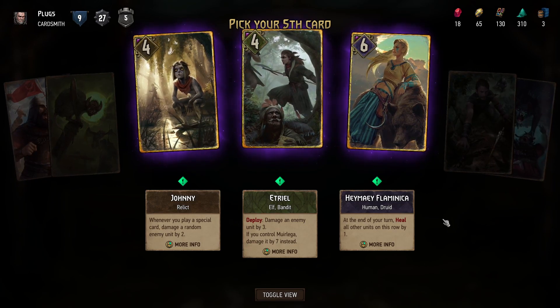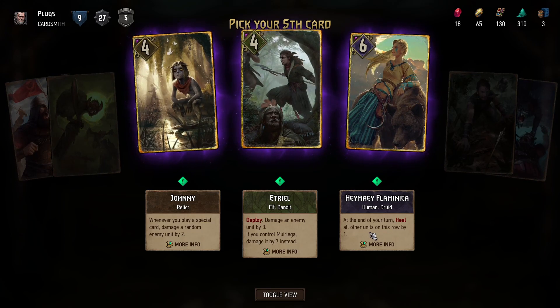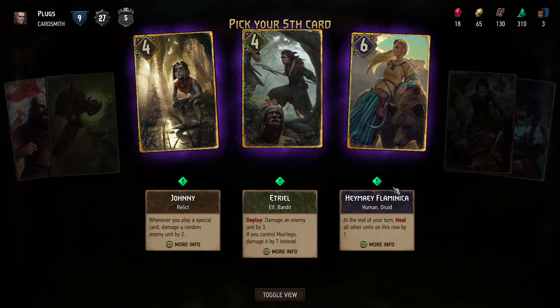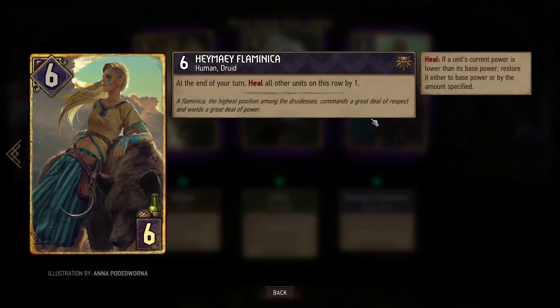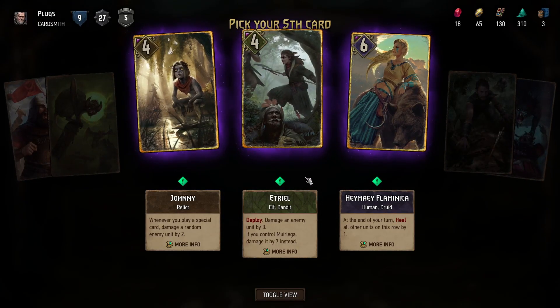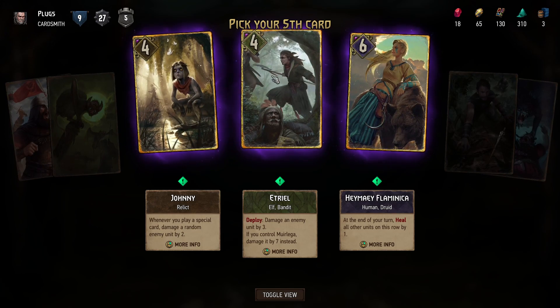Or you can have Flaminica: heal all other units on this row by one. I like her, although it's heal so it won't go over base power presumably — if it's lower than base power, restore it either to base power or by the specified amount. I suppose I need one of those to have two of those.